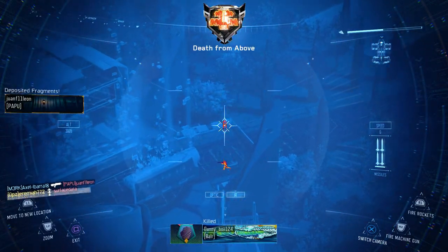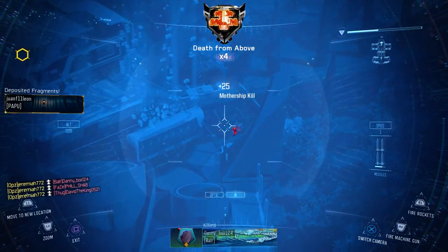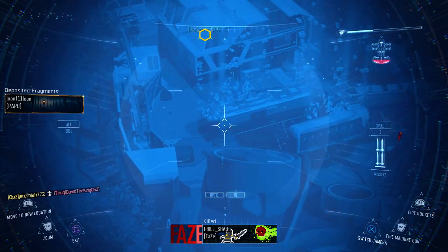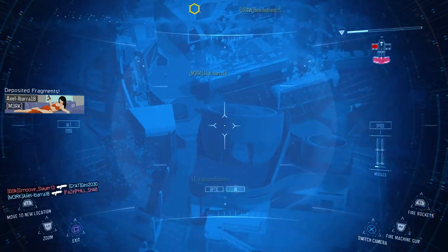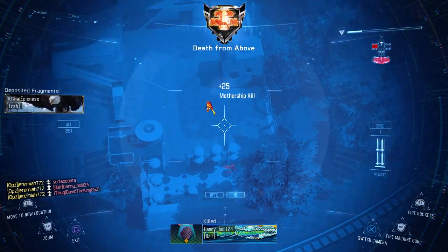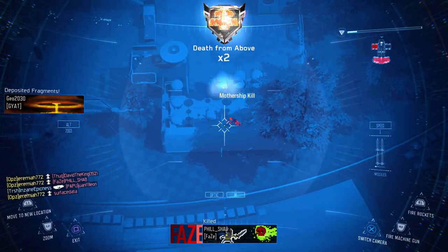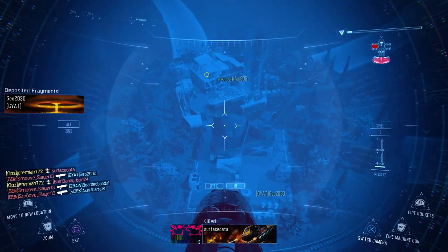Be advised. UAV incoming. Guard in actual, remote operator connected. Multiple KIA. Let's go back to secondary turret. Confirm one EKIA. Three EKIA.